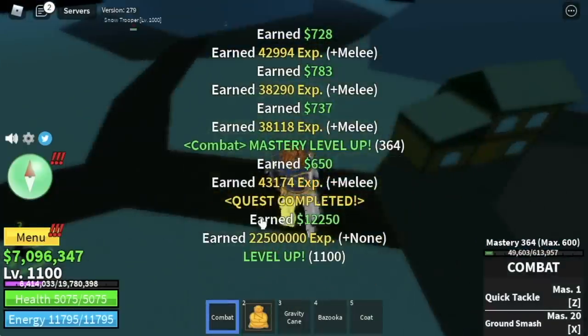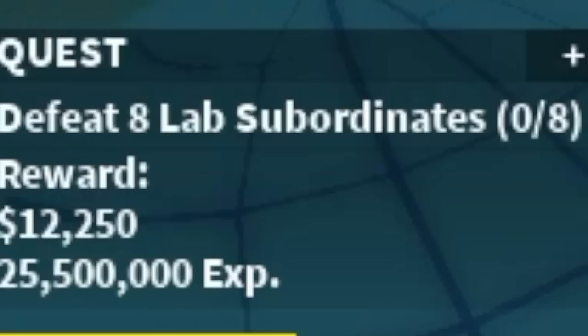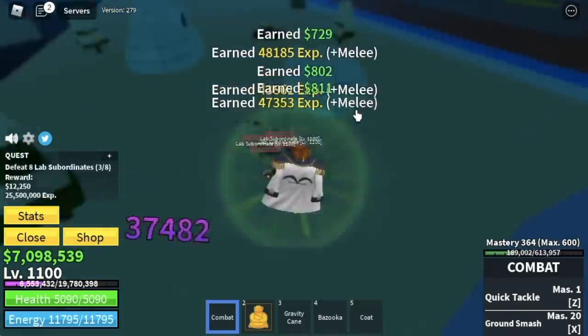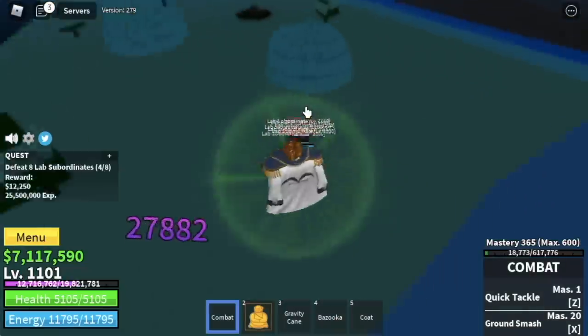Let me show you the stats first: melee is max at 2300, defense 999. Next area, Hot and Cold. Here, we're going to start with the lab subordinates. The technique: just lure 4, defeat them — same as the other mobs. Always turn on your observation haki. At 1150, we're going to defeat the boss on this island.